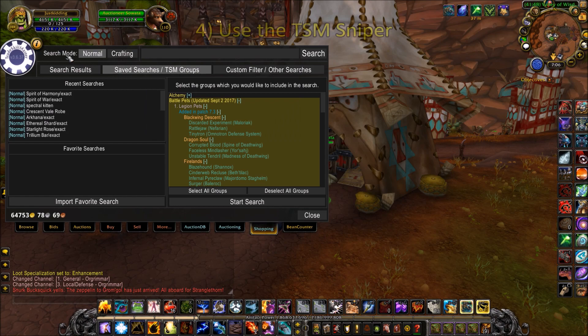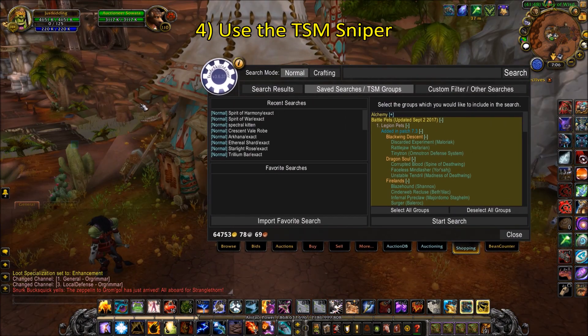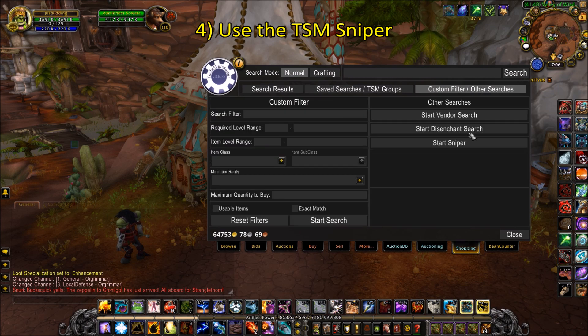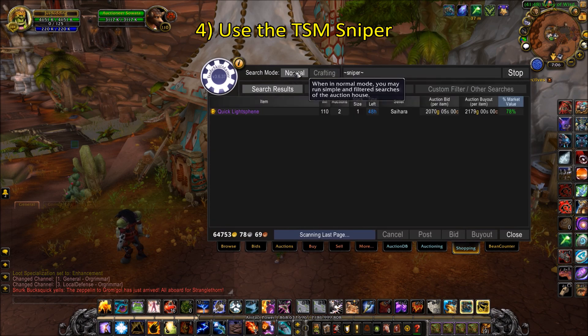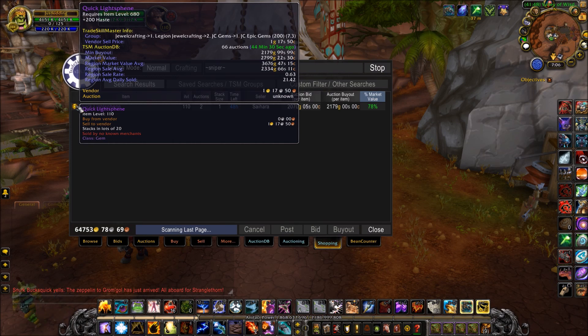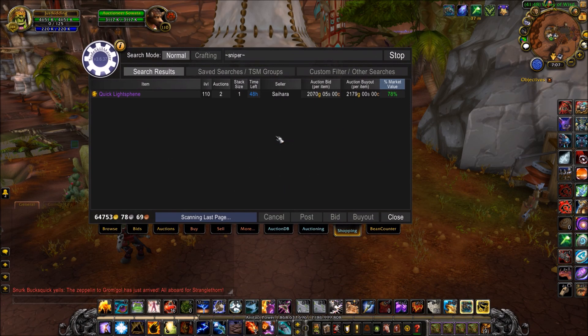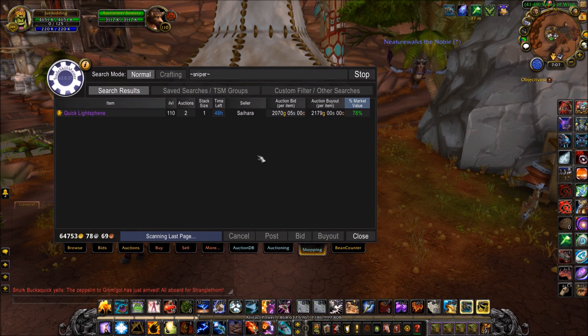The last thing I want to mention that you can do while you're away from the game is TSM Sniper. What it does is it scans the auction house for vastly underpriced items, which you can then buy up and flip for a massive profit. You can set it to play a sound whenever it scans an item so that you'll be able to come back to the game when you get alerted. The sniper is pretty easy to set up, but for a full guide, you can check out Zionic's video in the description below.